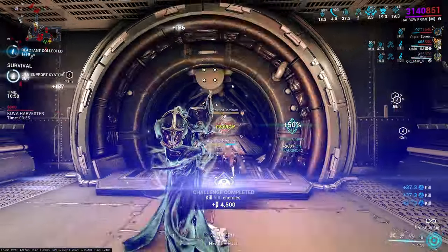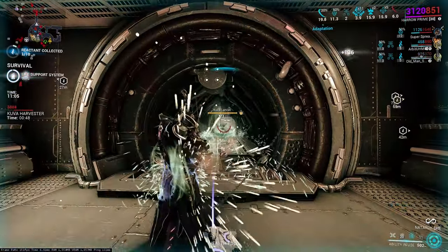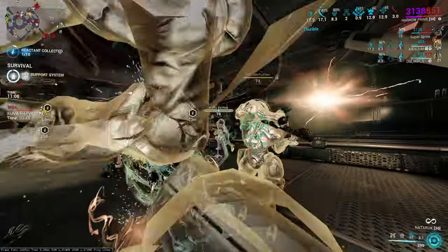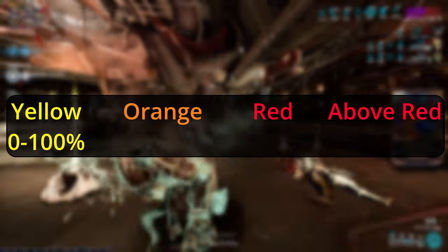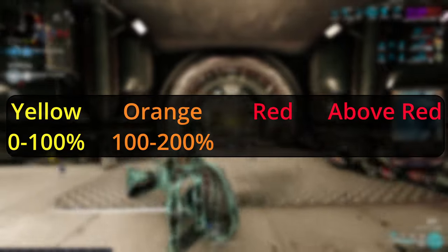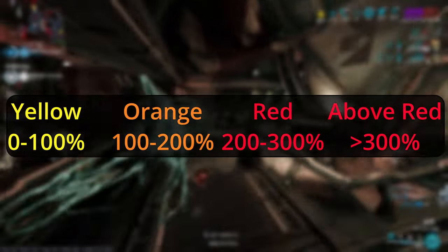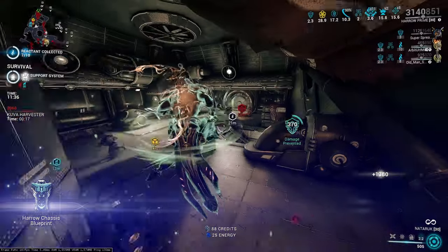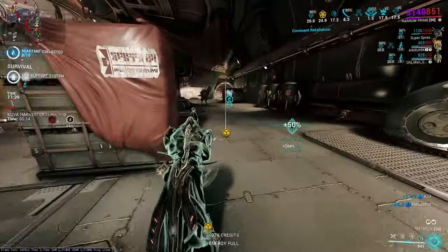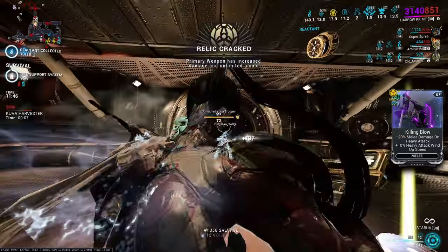Let's have a quick sidebar on how crits work in Warframe. There are four types of crits: yellow, orange, red, and above red. Yellow are basic crits; you need above 100% crit chance to get orange crits, over 200% for red crits, and 300% or greater for a guaranteed red crit, aka above red. For each level up, you deal massively more damage — while yellow crits might hit around 10,000, red crits can hit well over a million. I've linked the wiki article for crit hits in Warframe in the description.